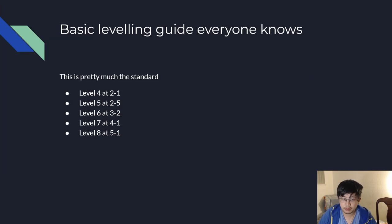So first off, let me start with the basics. This is your standard leveling guide that everybody kind of follows. These are very standard leveling breakpoints: level to 4 at 2-1, level to 5 at 2-5, level to 6 at 3-2, level to 7 at 4-1, level to 8 at 5-1. I'm not going to go too much into it because there's a lot of guides out there that cover this topic.